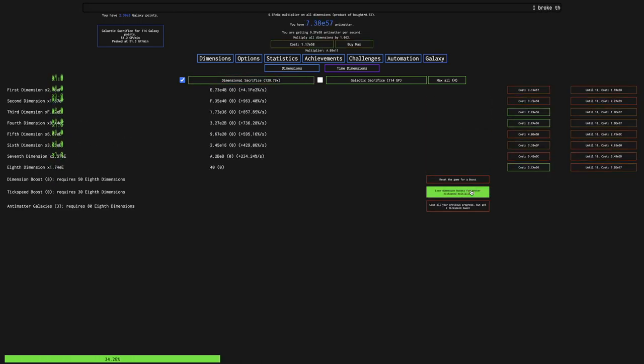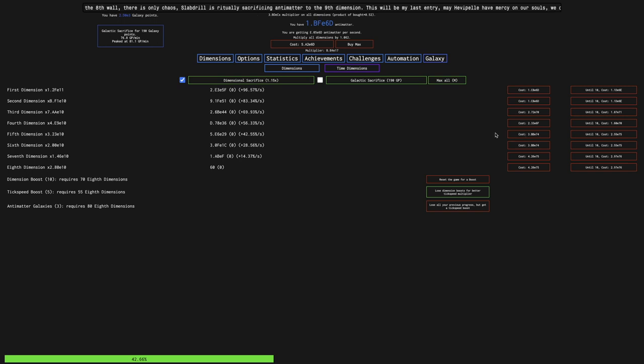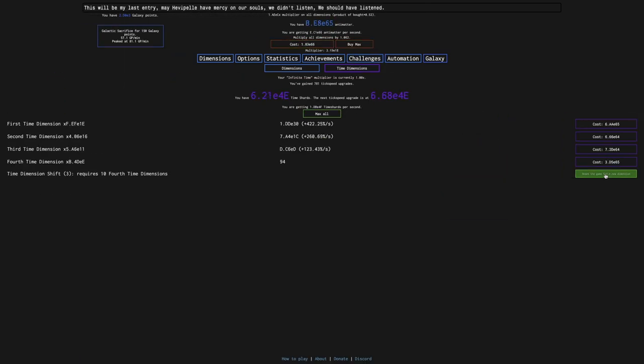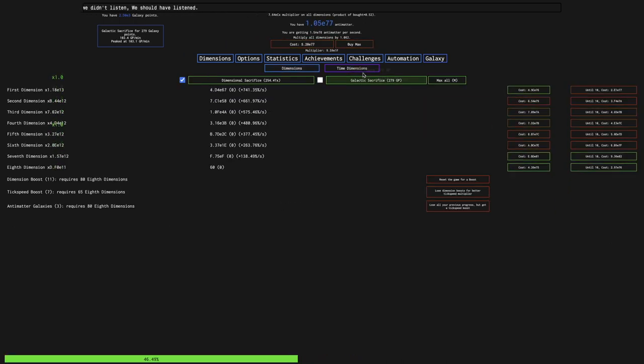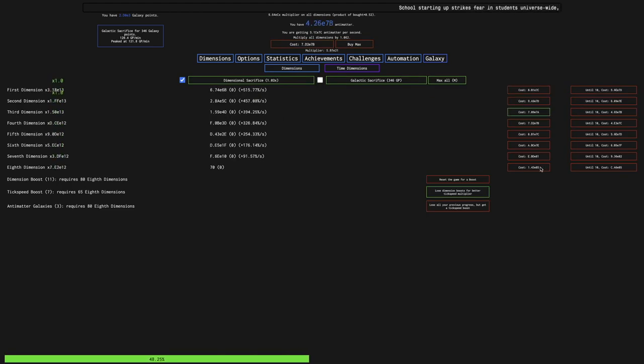Already three galaxies — I think I can get six tick speed boosts. I'm max buying the dimension boost and tick speed boosts, so this is allowing much faster progress. I can see I'm up to almost E75. The reason it's so slow is because I'm not even timed dimension shifting. I need to be timed dimension shifting if I really want to progress. I think I'm going to get all the way up to 11, and then all I need is E85 antimatter to get a fourth galaxy.